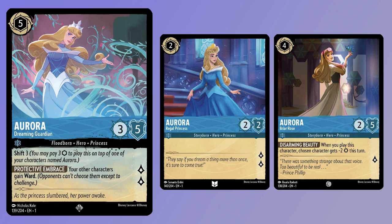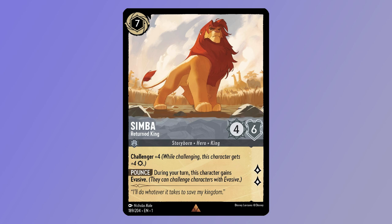One of those big hitters is Simba, Returned King. He's a 7-costed Inkable 4-6 for 2 lore, with the classification Storyborne Hero King. He has Challenger plus 4 and Pounce — during your turn, this character gains Evasive. Simba, Returned King is the poster boy of the big boys in this deck. He's an 8-6 on the offensive, and one of the few ways to deal with the evasive characters found in both the Ruby Emerald Starter and the Amethyst Amber Starter.